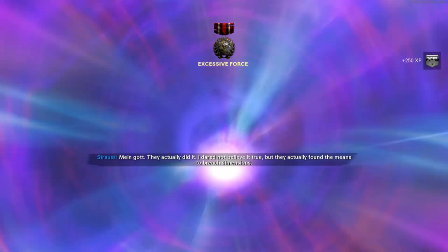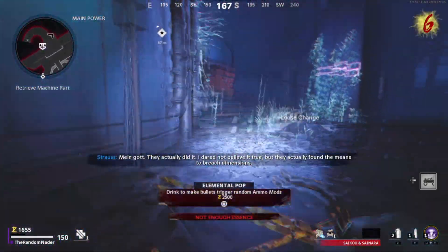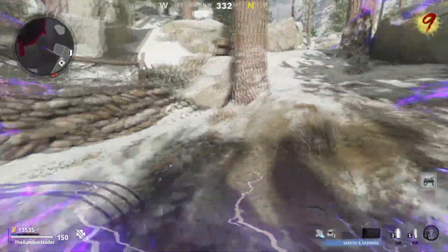We're just going to get the power on, open up the Pack-A-Punch, and flip round. With the Haunting Event you don't have to spend quite as much money Pack-A-Punching and stuff, just because of the scare packages and the Jack-O-Lantern drops.